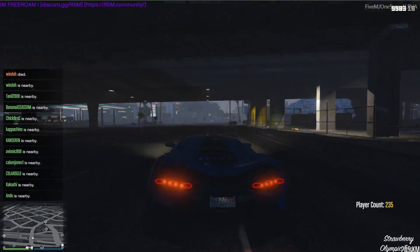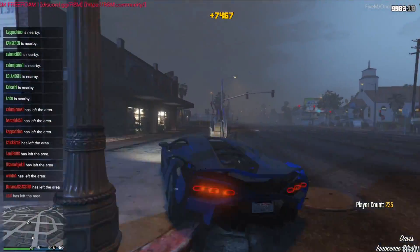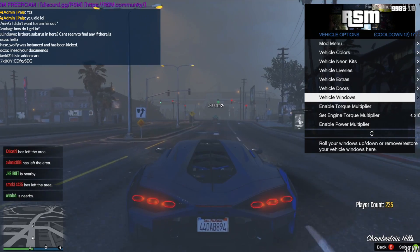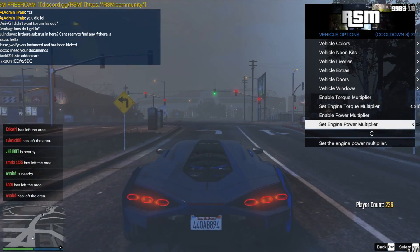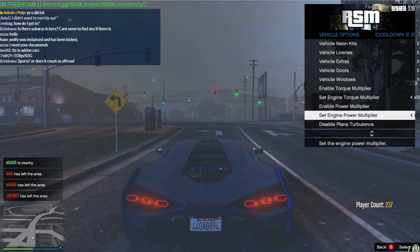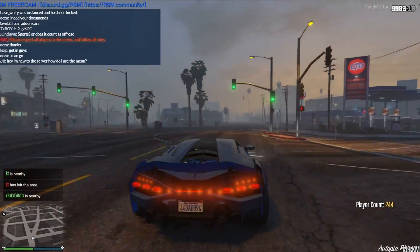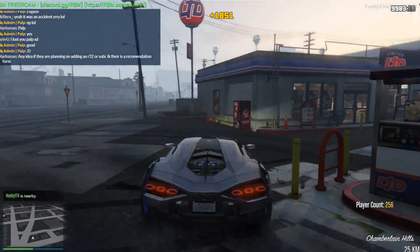RSM — you never know what to expect out here, that's why I love this game. We can crash the car. We're gonna go ahead and set some torque multipliers here — let's do 16. Set that one and then engine power, also 16. Let's see how we spin tires. I'm glad I figured that out, that would have been bad. Thankfully we're in peace over here, we don't have to deal with anybody.